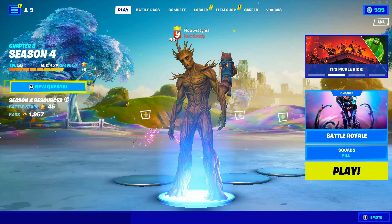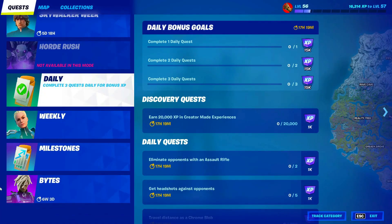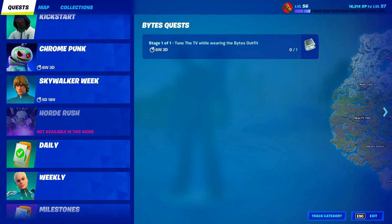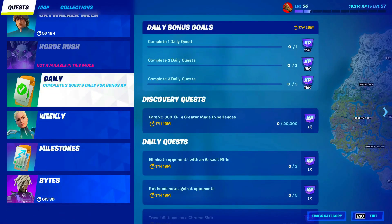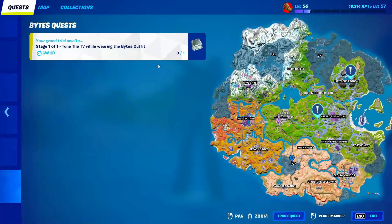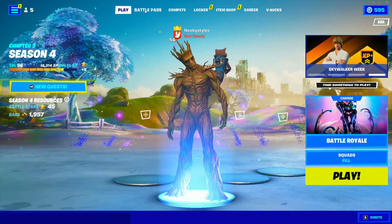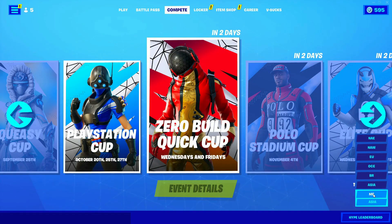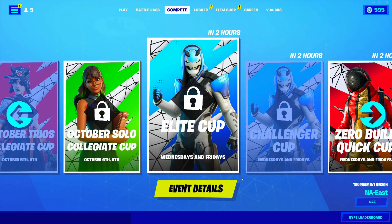Back out from there, go into Play, go to New Quest, and go down until you see the Bite's Quest. If you don't have this quest you don't have to do this; if you do, click on it, then back out. After that, go back to Compete, go back to Tournament Region, and change it to NA East.